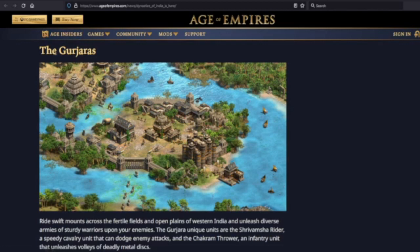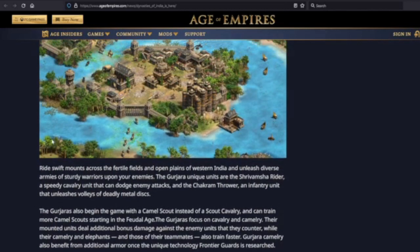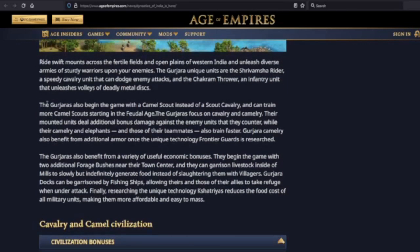The Gurjaras. 'Ride swift mounts across the fertile fields and open plains of Western India and unleash diverse armies of sturdy warriors upon your enemies.' The Gurjaras' unique units are the Shrivamsha Rider, a speedy cavalry unit that can dodge enemy attacks, and the Chakram Thrower, an infantry unit that unleashes volleys of deadly metal discs. Gurjaras also begin the game with a Camel Scout instead of a Scout Cavalry, and can train more Camel Scouts starting in the Feudal Age.